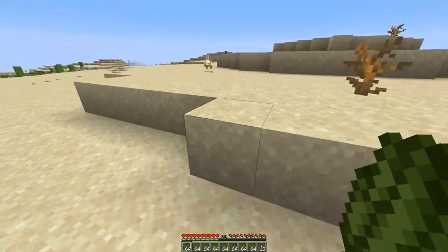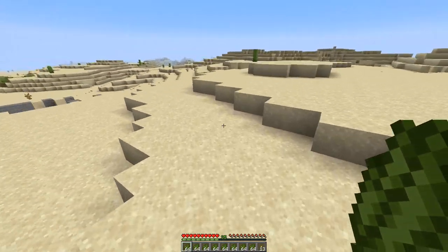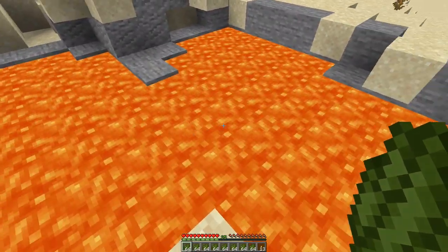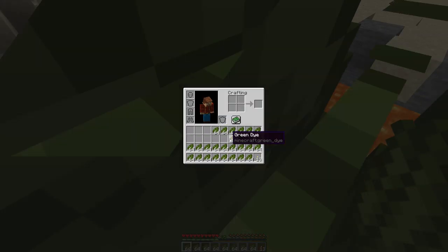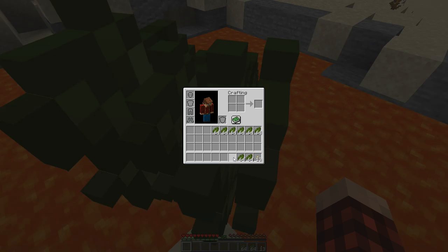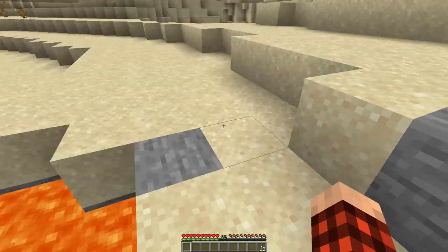We're going to go over here to this lava pit that I saw when I was up on the hill — isn't it just right over here? Yeah, right here. And we're just going to throw all this cactus green in it — we don't need it. So let's go stand right here and use Control+Q to throw an entire stack out of your inventory at the same time. There's no need to keep any of this stuff. Perfect.